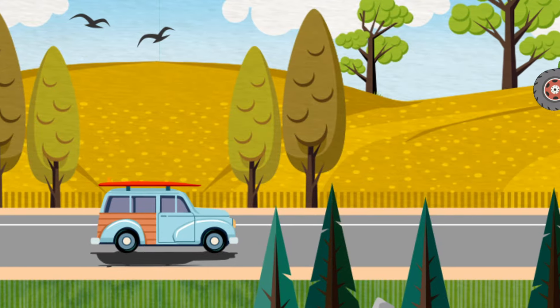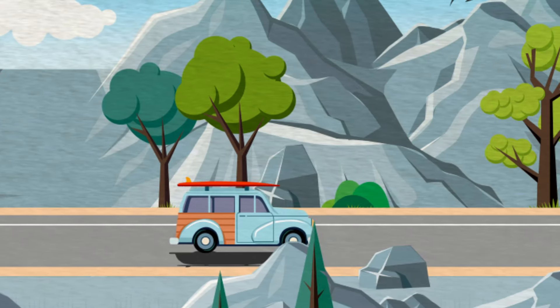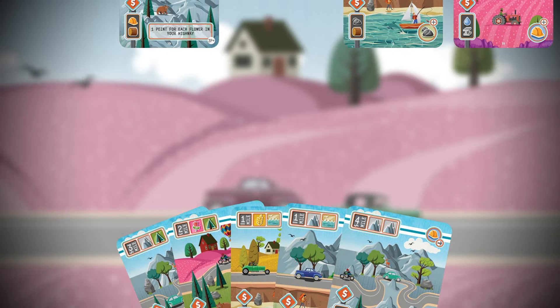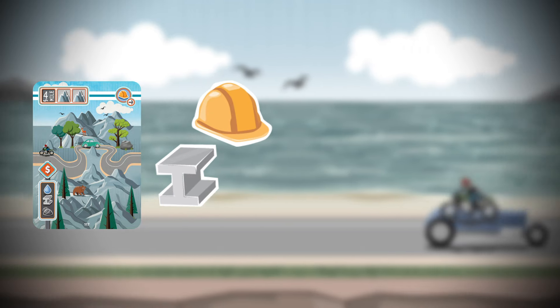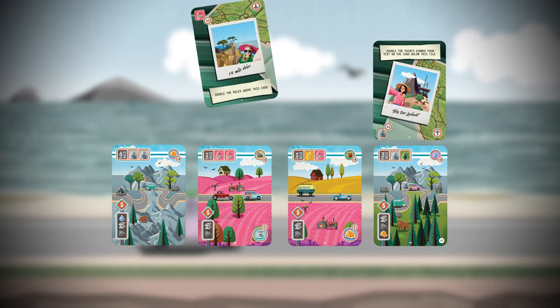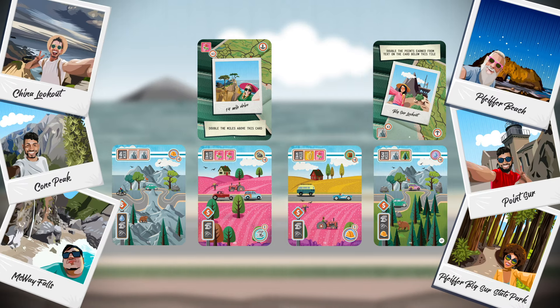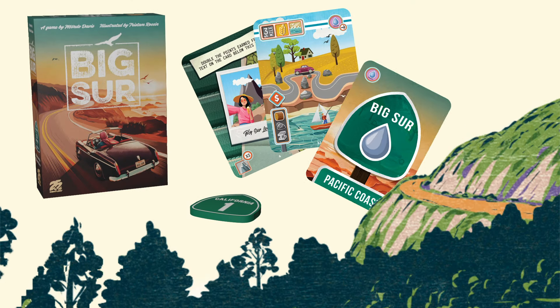In Big Sur, design a portion of Highway 1 in a way that shows off the beautiful vistas of California. Build highway cards connecting long stretches of the different terrain the Golden State has to offer. Landmarks along your route aren't just for sightseeing — incorporating these locations provide useful benefits. How will your stretch of Highway 1 show off the best of the West?